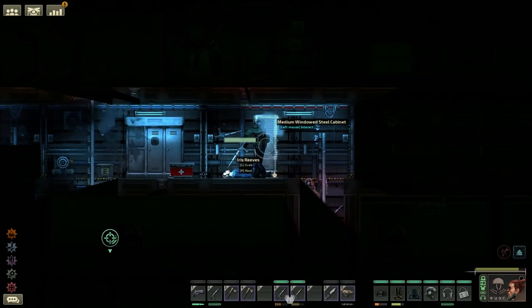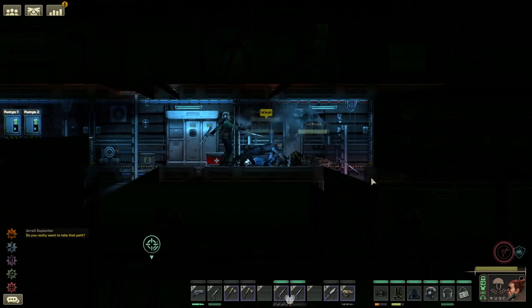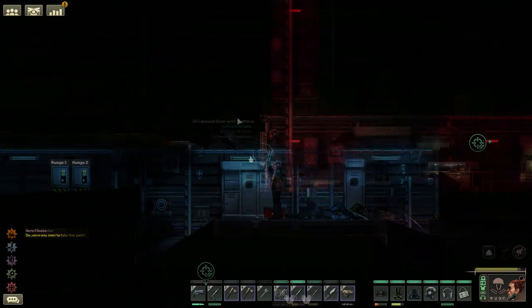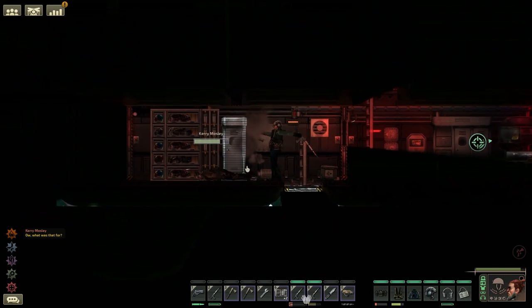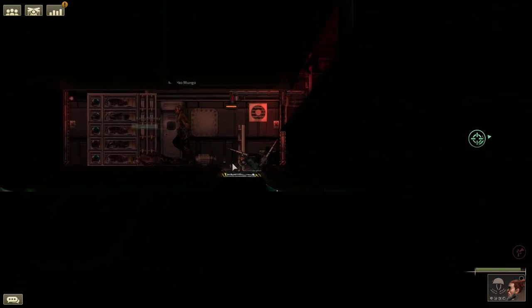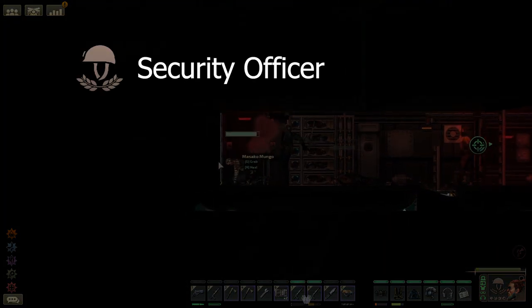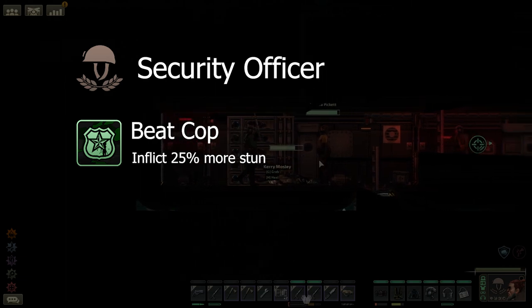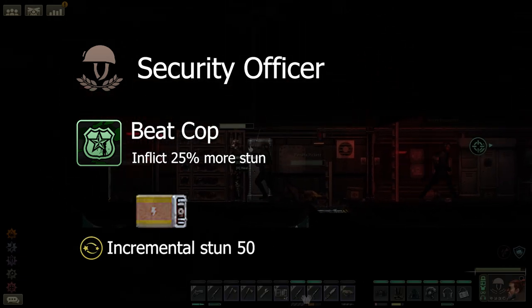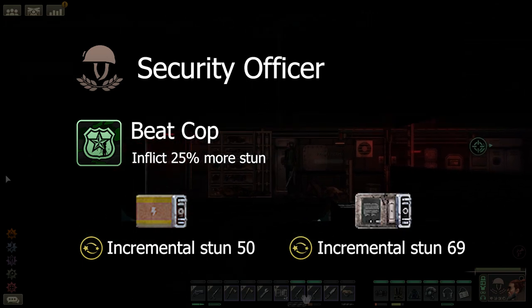One batten with a masterwork Fulgarium battery can stun three targets consecutively before needing to be recharged. As a special mention, stun battens can be dual wielded, meaning two battens with Fulgarium batteries can stun a target instantaneously. For a security officer with the beat cop talent, the incremental strength for the regular battery increases to 50, and to 69 for the Fulgarium variant.